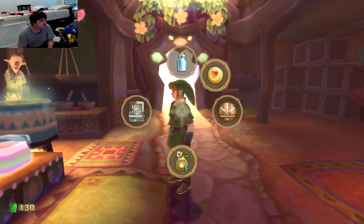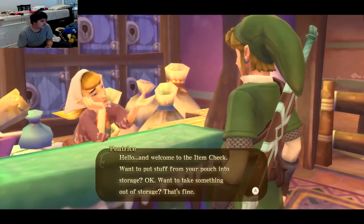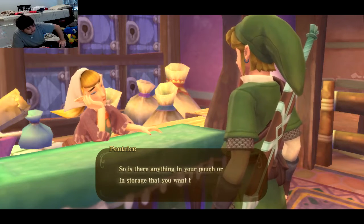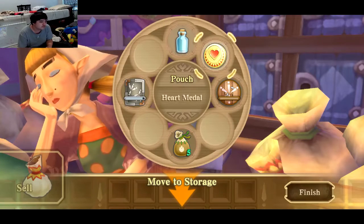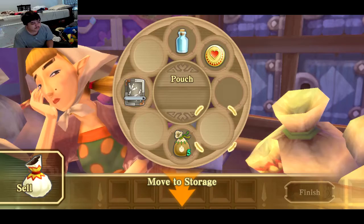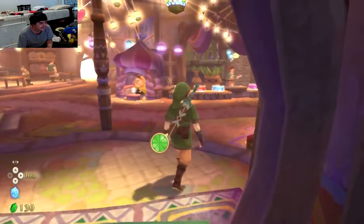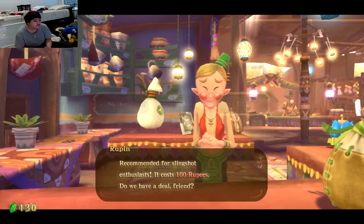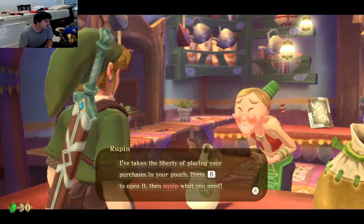Alright, let's go over to the item check. Yeah, I probably should. 'Welcome to the item check. Want to put stuff in your pouch for storage?' We're gonna go ahead and store away the wooden shield because we have no use for it right now. 'Got a small seed satchel.' The customer is always right — I've taken the liberty of placing it in your pouch. So now we can carry more ammo for our slingshot. Good to know.